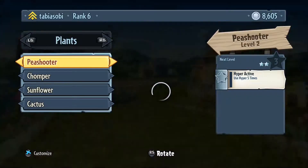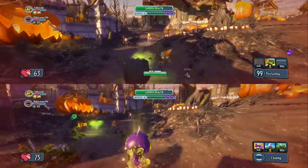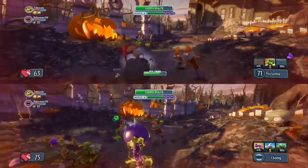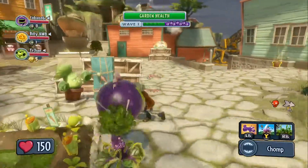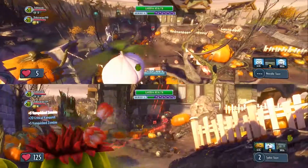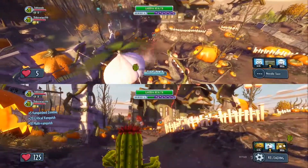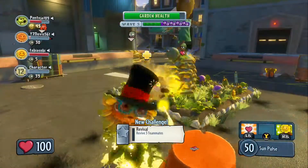For characters, you get to pick from four base classes for each side. For the Plants, you have the Peashooter, which excels at basic shooting, boss killing, and crowd control via the Chili Bean Bomb. The Chomper is weak from a distance but strong at close range and prevents eaten foes from being revived on the spot. The Cactus excels at defensive play and can also use a remote drone. The Sunflower makes a good healer and can also help take down bosses with their Sun Drone.